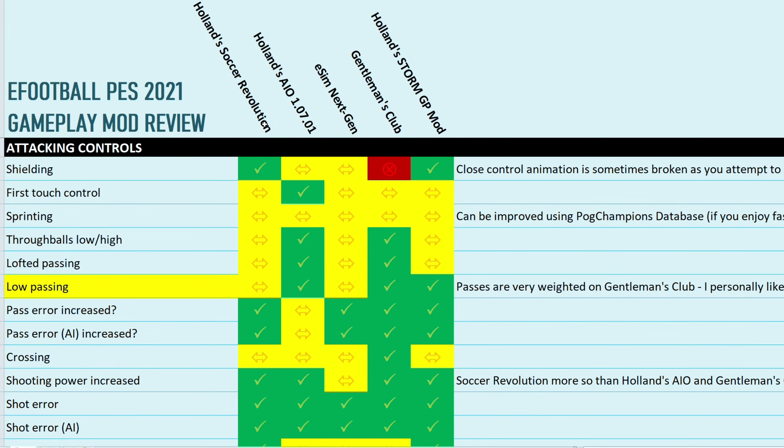So this is the eFootball PES 2021 gameplay mod review score sheet. Over here we have Holland's Soccer Revolution mod, which is probably the best one to compare against because it's very similar in terms of what it's aiming for — realism. The Storm gameplay mod is on this side. Ticks mean it's improved over vanilla, yellow means it's the same or similar, and red means it's worse than vanilla.